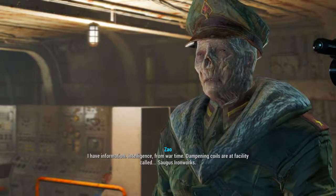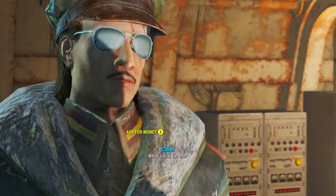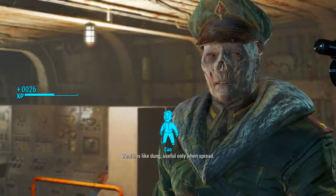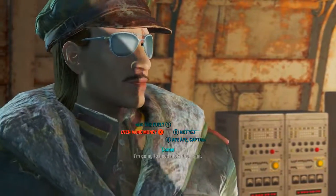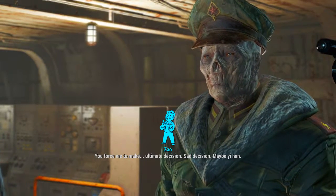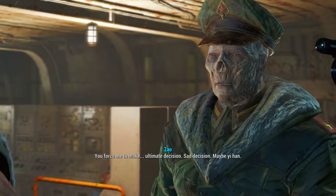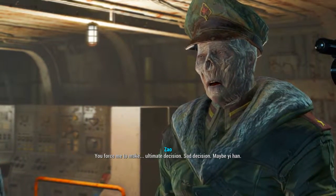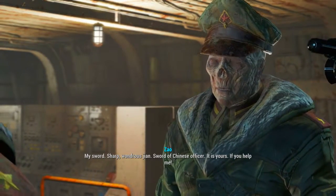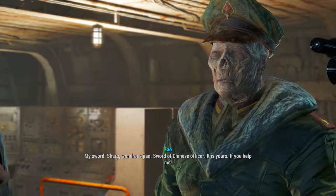Save the game before doing this because it can still fail even with a charisma of 9. When the yellow option comes up, ask for money. When orange comes up, click 'More money.' When red comes up, click 'Even more money.' If successful, Captain Zhao will say that if you help him he will give you his officer's sword. I believe with a charisma of 10 it will always succeed; at charisma 9 it failed 1 out of 4 times.